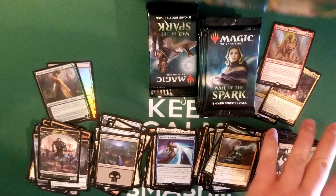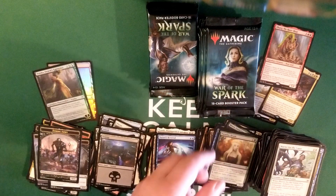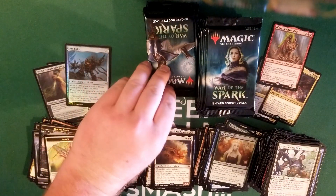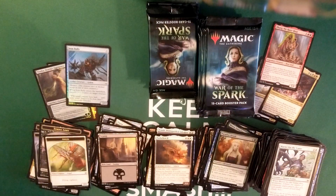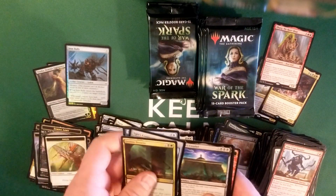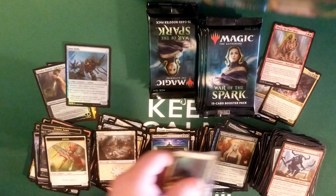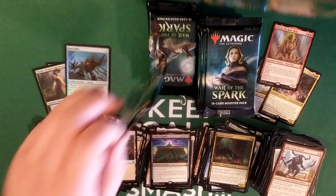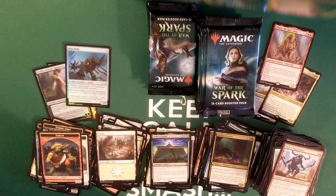I did see a foil, I'm kind of excited for it. Parhelion II, and the foil is — oh, Iron Bully. Well, it's foil nonetheless, can't argue with that, got to love the foilies. Still no more mythics in this stack yet. Karn's Bastion — Bola's Citadel, pretty decent rare, I like that a lot. It's a fun card. You may look at the top card of your library anytime, you may play the top card of your library — if you cast a spell this way, pay life equal to the converted mana cost rather than pay its mana cost. Sacrifice 10 non-land permanents, each opponent loses 10 life. That is righteous — I think that's going to be a super strong commander card.